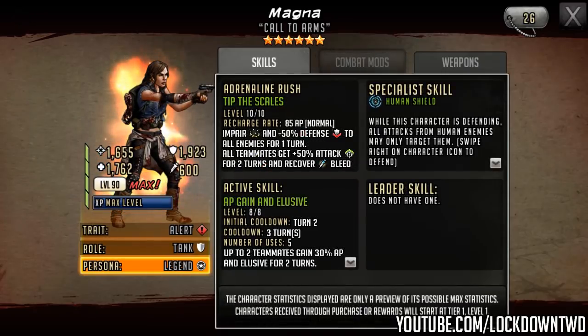The Magna I designed when she was originally leaked had impair and minus 50% defense to all enemies for one turn — pretty much the same as her five star rush — with an 85 AP cost since I envisioned her mainly on a defense team. She also gave all teammates 50% attack as a slight boost for the six star era, plus recover from bleed, which was ahead of its time given how much bleed is used now. Her active had AP gain and elusive — I was going for something like a mini Raven for a legacy character. We still haven't had a powerful first turn active for a legacy character.